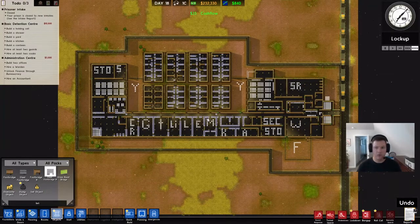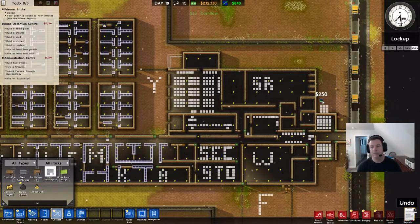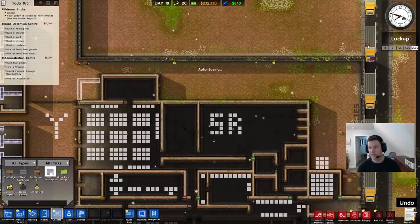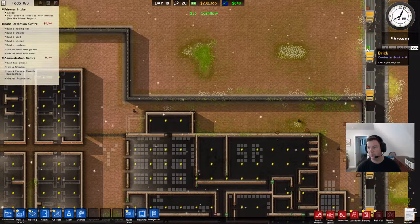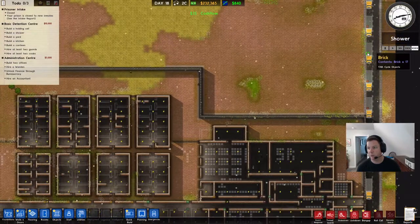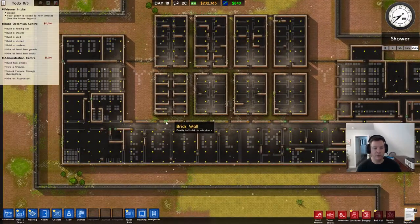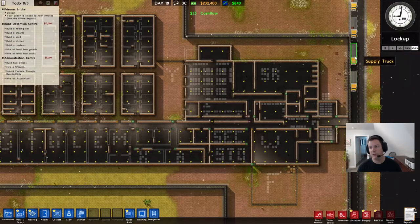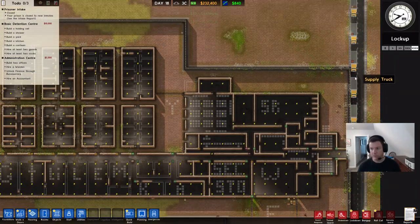My guys are installing walls all around the facility. Deliveries is pretty empty here. Look at this garbage — one piece of brick on an entire supply truck, one little stack of brick. It's because I made all those separate little individual orders for brick to build all these walls, and the game hasn't figured out to just wait until you've got a truckload and deliver a truckload. Why is this truck even still sitting here?